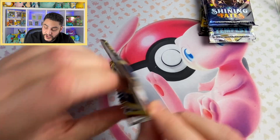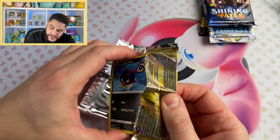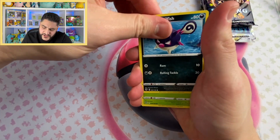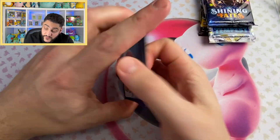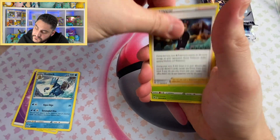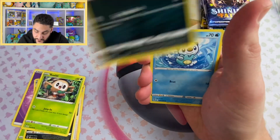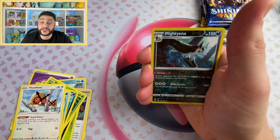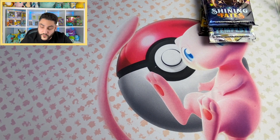It looks like the Pokemon Go one has been swapped out for Fusion Strike, and Brilliant Stars got swapped out as well. The first box was my favorite lineup so far, but the second one had the actual hits. I know we didn't pull any of the mystery vintage packs from the mystery box, but honestly — well worth it so far.